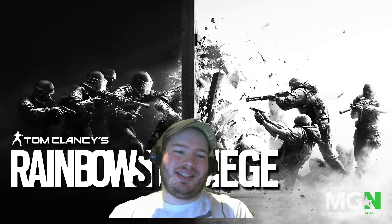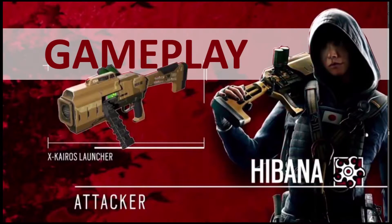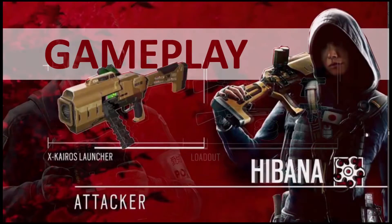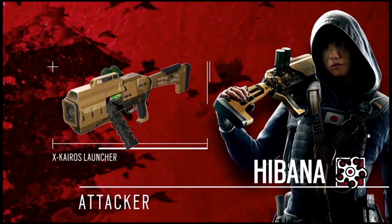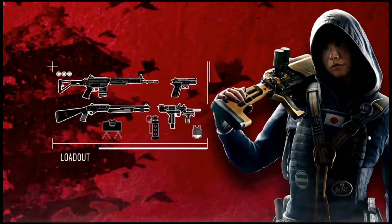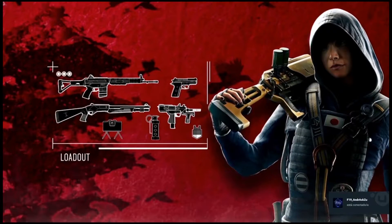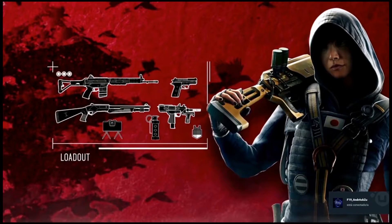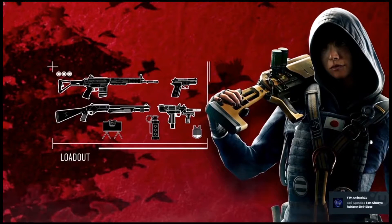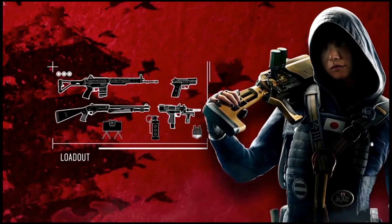They also announced two new operators. We have an attacker — Hibana — who is a breacher. She comes equipped with her unique gadget, the X-KAIROS launcher. It fires breaching pellets from a distance, allowing her to create holes in reinforced walls. She has multiple charges so she can stack them and detonate them simultaneously, making her really versatile.